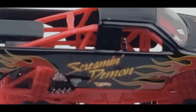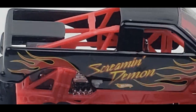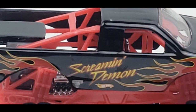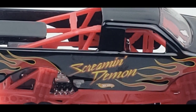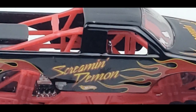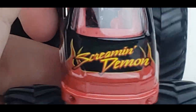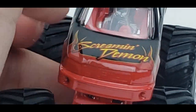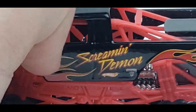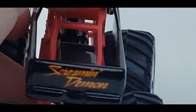Now let's do an in-depth graphics review on this Screaming Demon. You can see the flames and then the Screaming Demon logo as well as the old Monster Jam logo and the old Hot Wheels logo. Moving this way, you can see the old-style flames going up to the front and hood of the truck. On top there's the Screaming Demon logo with more flames, and then the old Ford tooling which they reused so many times.